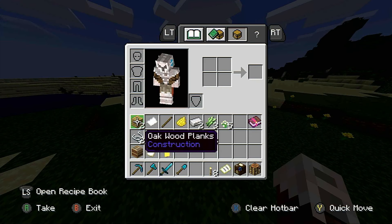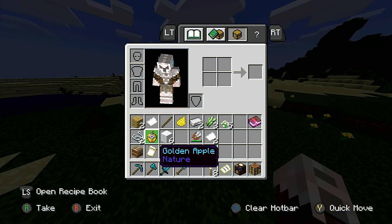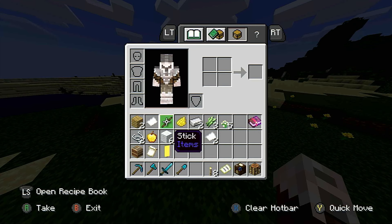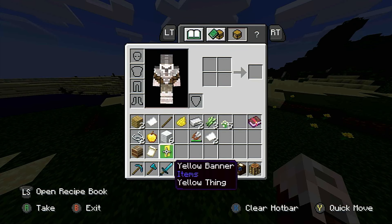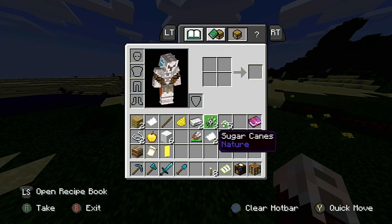Go ahead and pause that. Here are the items you're going to need: two planks, two string, a loom, paper, an enchanted golden apple — not a regular golden apple — a banner pattern, a stick, white wool to make a banner, some yellow dye or any other dye, and some iron ingots to make shears.